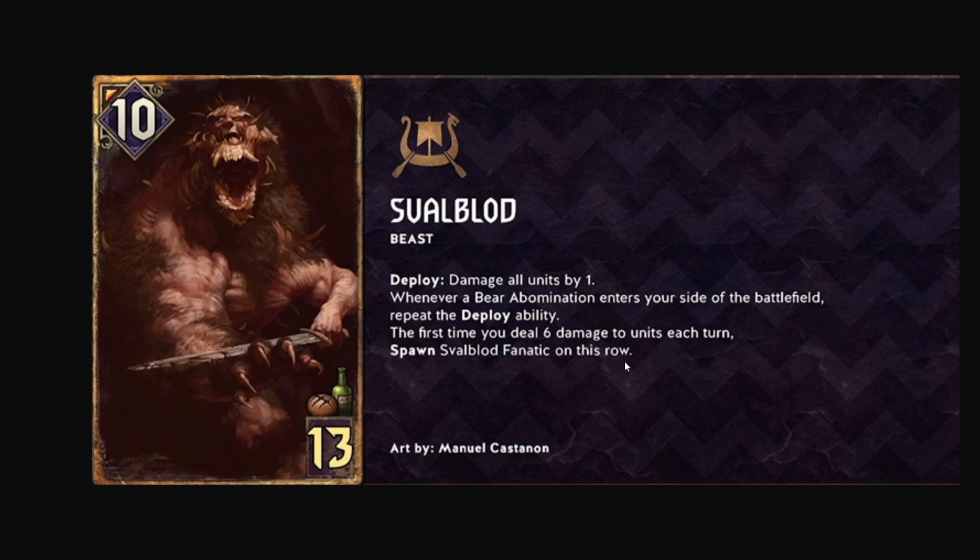This is an absolutely ridiculous engine for a self-wound deck. Self-wound has been pushed to the side of Skelliga lately, so this is a great way to bring it back. You make bear abominations using Ursine Ritual, triggering the deploy to damage everything by one, and each turn you try to get six damage to spawn the Fanatic. You have to time it out — it's once a turn ideally — but there are multiple ways to make bear abominations.